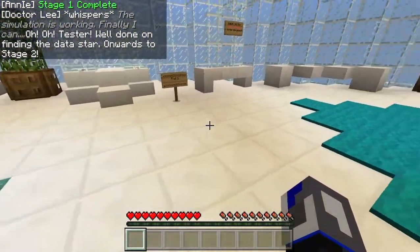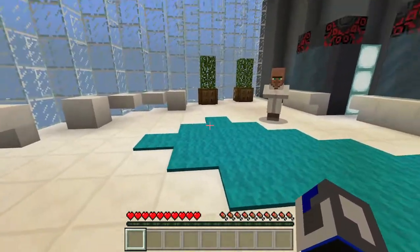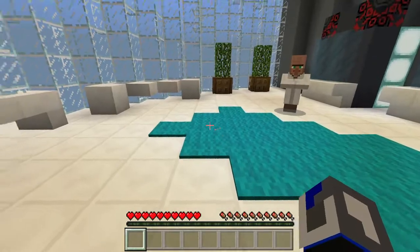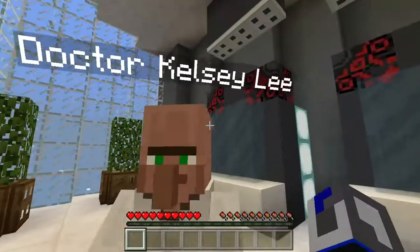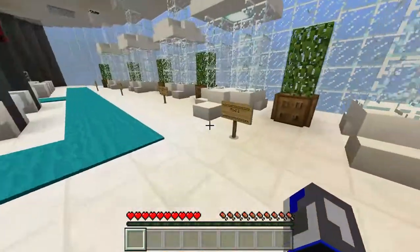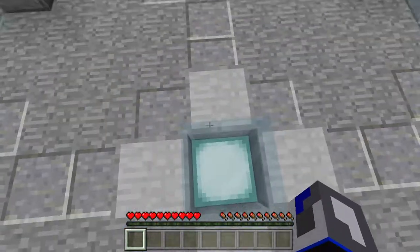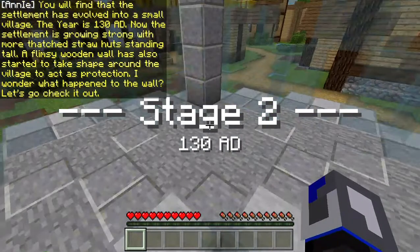Dr. Lee says: 'The simulation is working finally — tester, well done on finding the data star.' He starts to say something else but cuts off when I approach. I ask what he was saying but get no answer. Into the next pod — stage two. The settlement has evolved into a small village.